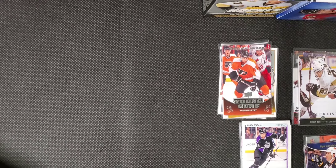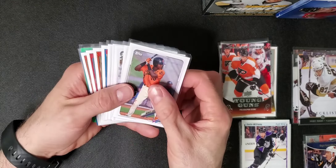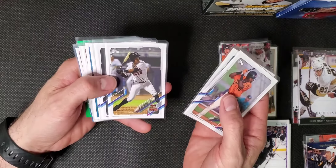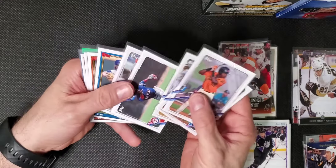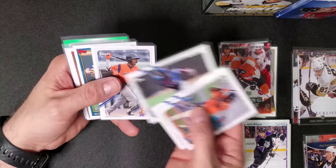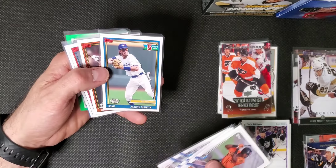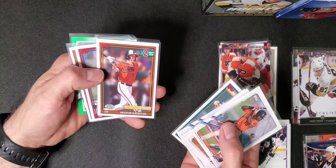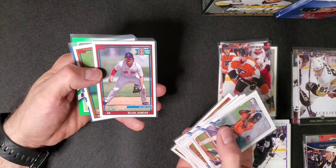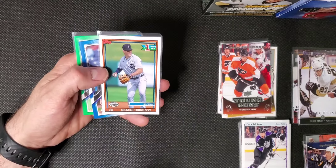We have a pile of prospect cards. We got Marco Luciano, Bobby Witt, J-Rod. We got Acuna's brother — Ronald Acuna's brother, Luis Angel Acuna. And we got a Franco. Austin Martin, number five. We got Heston Kerstad, number two. We got Blaze Jordan — he's 89, but I know people are all over this guy's cards. And we got number one, Spencer Torkelson.